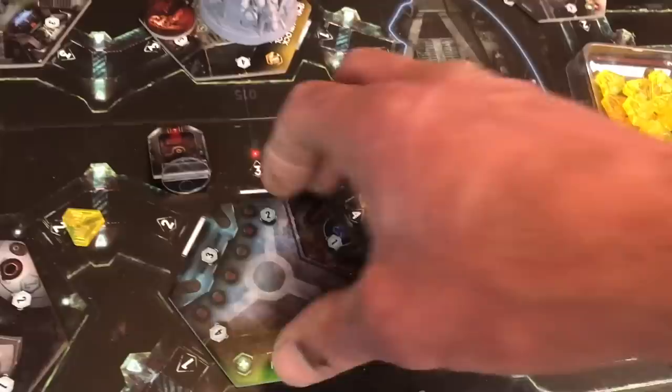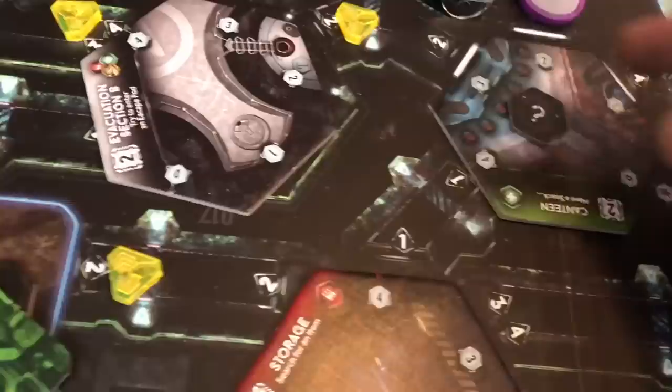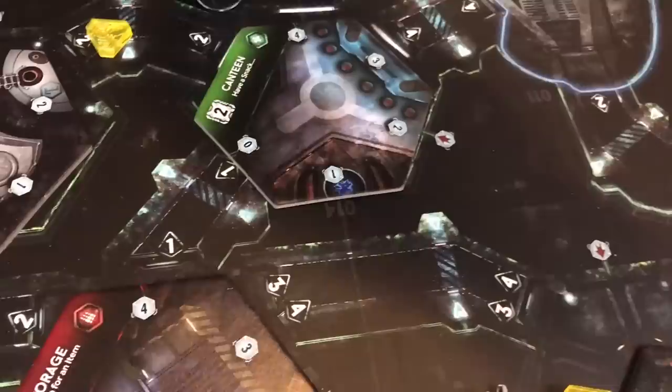When a character does a move action into an unexplored room, you flip the exploration token. There's going to be a number that tells you how many items are in this room — how many times it can be searched. You line the number up with the arrow, and then there's a symbol telling you something like: put a door token on any one of the hallways connected to it.